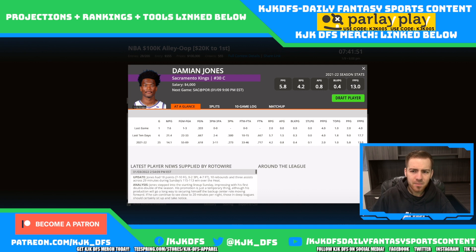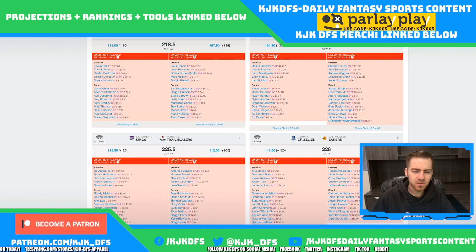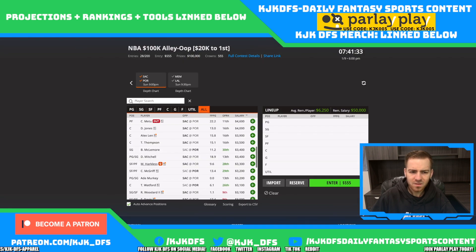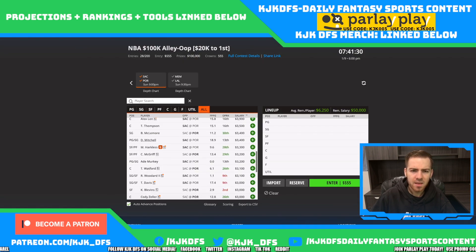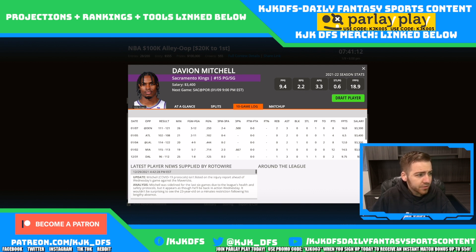Marvin Bagley got up to 29 minutes last time out. Damian Jones got the start but only played 8 minutes, then Alex Len started the second half and went off — 28 minutes, 39 DraftKings points. So that's something to keep your eyes on. De'Aaron Fox grades out as one of the best plays on the slate if he does play. This is a game I certainly want to be getting a lot of exposure to — it's going to be a great fantasy point environment.